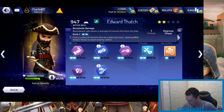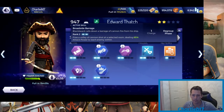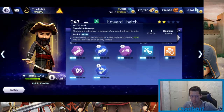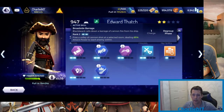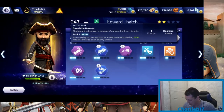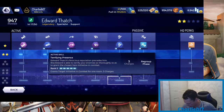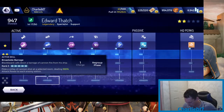The cool one is Broadside Barrage: fires a volley of cannon shots at the selected room, dealing 65% attack power to each enemy within — so it hits basically every enemy in that room. I promise that when I get him five-starred, I will take him into Story 28 and absolutely barrage the hell out of Tour de Maid's room. Looking at the details, the ability scales up: it gives you more charges — actually free charges — and at full rank it does 100% attack power, which is quite nice.